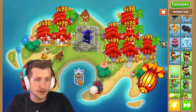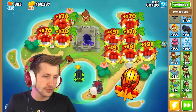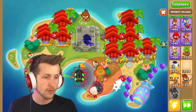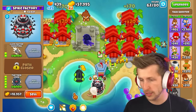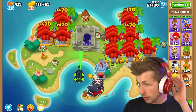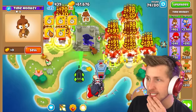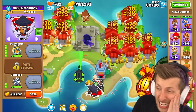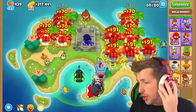Now we're making crazy money. First thing is definitely get the submarine. The energizer is gonna be really nice - look at that thing, it just melts bloons. We'll put a village here and get MIB because that's gonna be important. We're gonna want the tax zone. We're already so crazy powerful. We're on round 80 and this ninja is doing five times damage - look at what he does to the ZOMG, he just melts it.